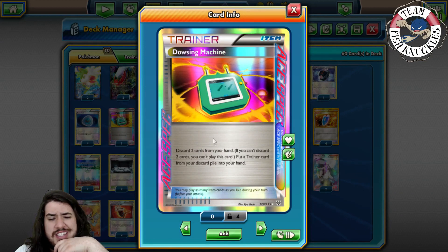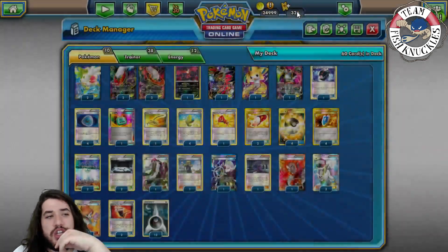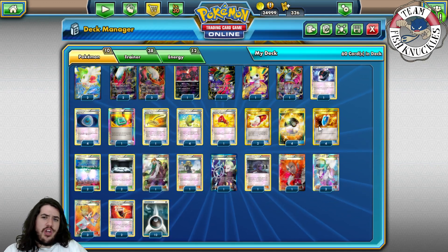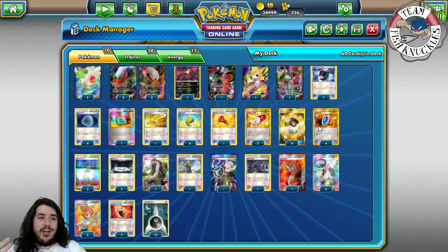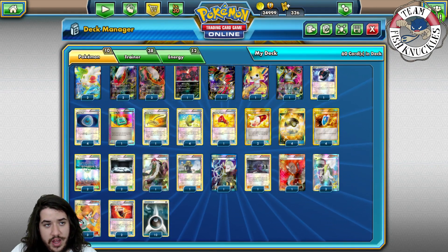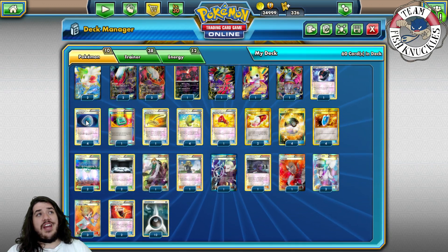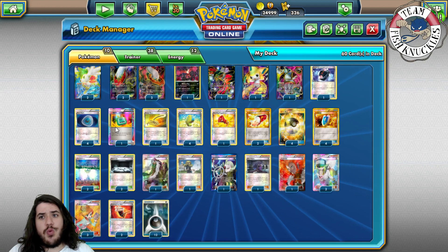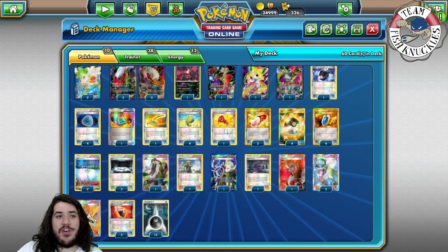One Dowsing Machine - usually you'd run Computer Search for consistency, but Dowsing Machine lets you discard two cards from your hand to put a trainer card from your discard pile back into your hand, so you can reuse Dark Patch, Max Elixir, or VS Seeker. Drawing Computer Search late is a bad card, but Dowsing Machine helps you reuse escape ropes and Megaphones you've already discarded. Combined with four Dark Patch, Max Elixir, and your attachment, you can easily get five or six energies turn one, doing 120-140 damage.